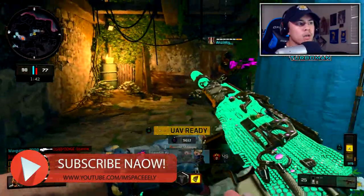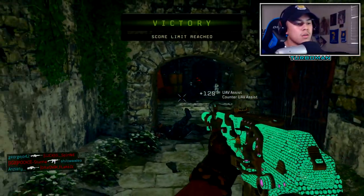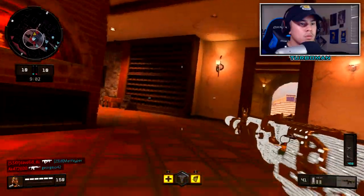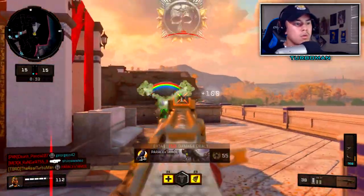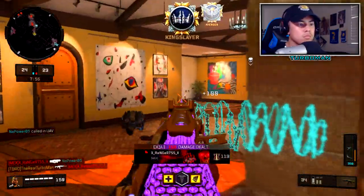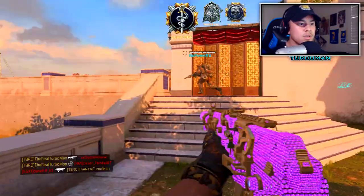Let's go baby! Making plays out here. Two more kills. Alright, 33 and 2 — 16.5 KD! We got a runner right here. Got him. Did I really just get a triple right there? That was crazy!